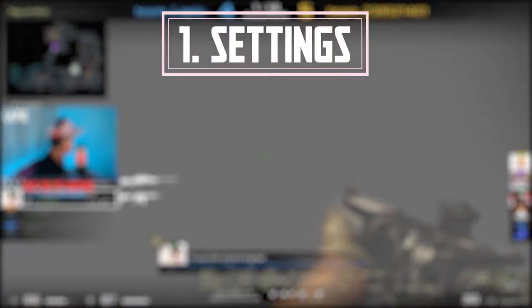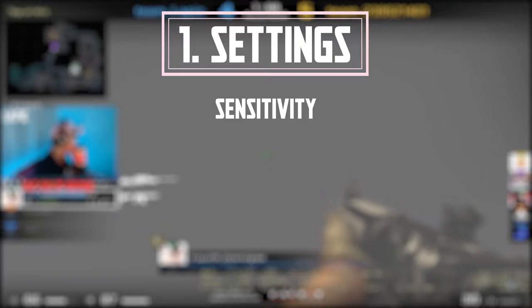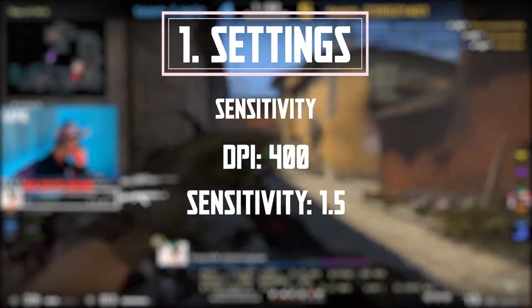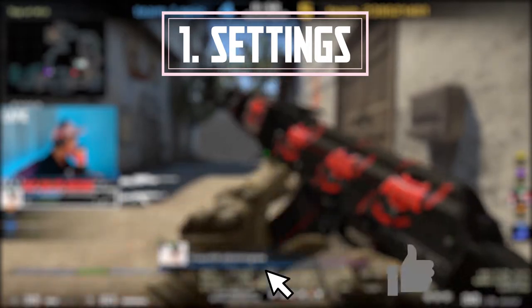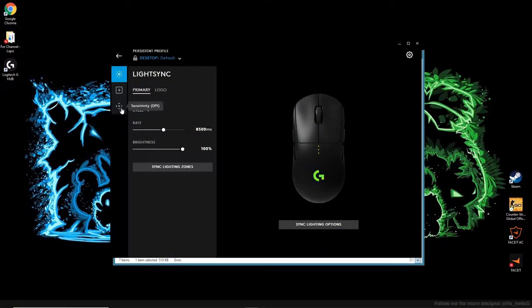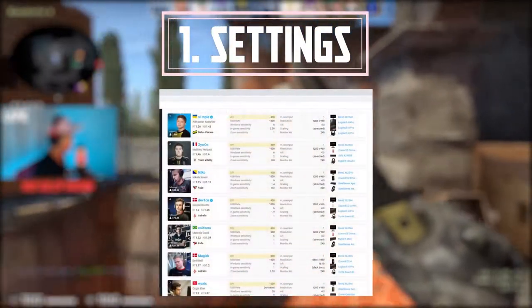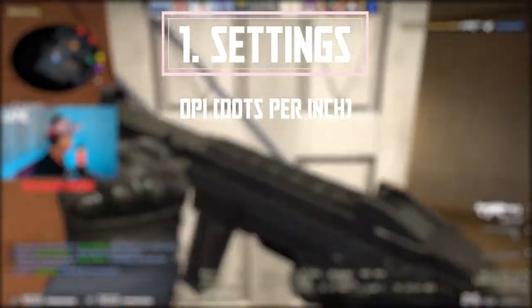Try both ways — stretched or black bars — it's completely up to you. Sensitivity is relatively straightforward but I'll make a separate video on how to find the right sensitivity. For a quick suggestion in this video: set your DPI to 400 and start your sensitivity at 1.5, then work your way up from there. If it's too slow, bump it up 0.1 every time. Most professionals hover around 400 DPI, some go with 800, but it's completely up to you.